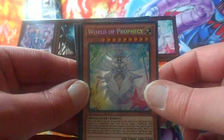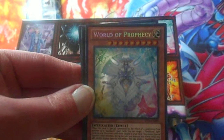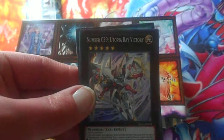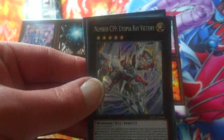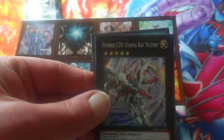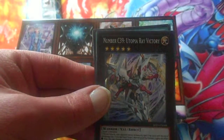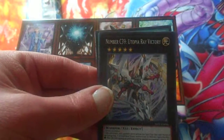World of Prophecy is a pretty cool secret rare, especially if you're into Prophecy decks, because it's very, very useful. When this card is special summoned by the effect of a spellcaster type monster or a spellbook spell card, you can target up to two spellbook spell cards in your graveyard and add those targets to your hand.